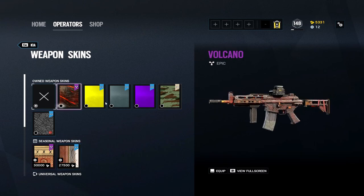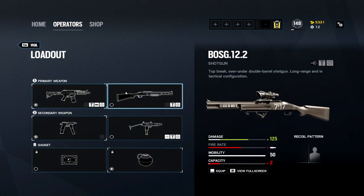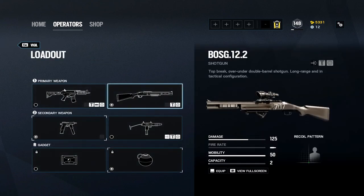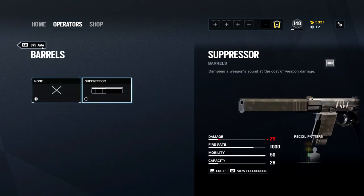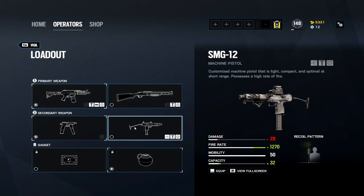As always, we are going to go over everything from the basic beginner things like what class you should use and my recommended best class setup for Vigil, and then we're going to get into more advanced things like playstyles, where you should be playing with Vigil, how you should be playing Vigil, and just make you better at playing the operator. I'd hate to waste anyone's time so let's get right into it.